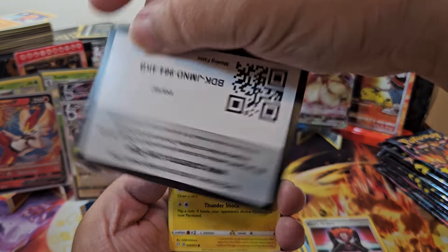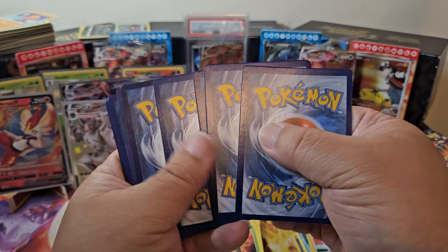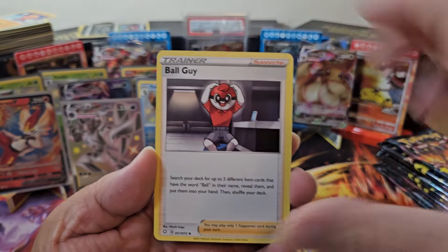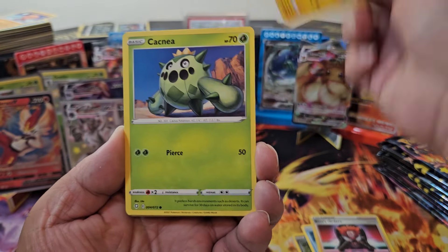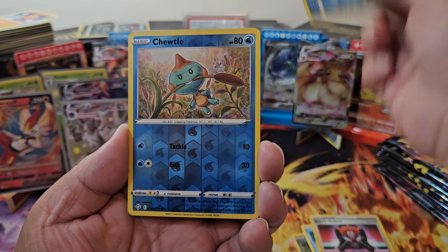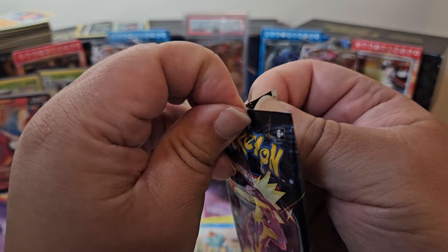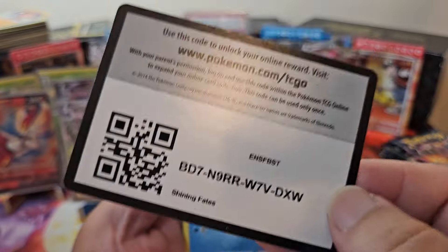Pack thirteen — Steel but it's Fire. Ball Guy, Rusted Sword, Elagos, Morpeko, Cacnea, Horsea, Cufant, Chewtle, and a Frostmoth — nothing there. Pack fourteen — Darkness but Psychic. Rusted Sword, Elagos, Dartrix, Chewtle, Morpeko, Cacnea, Horsea, Cufant — duds, duds, duds everywhere. These last few packs must have all hits.